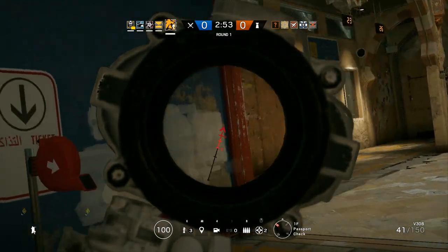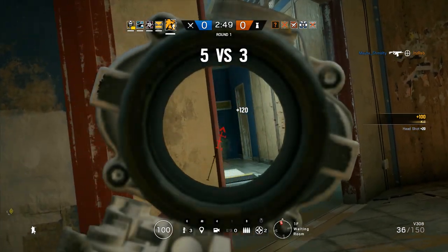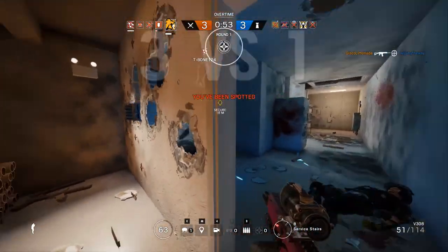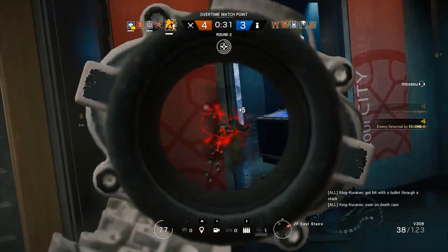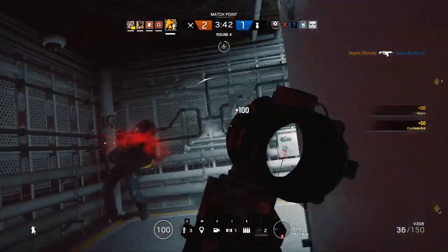For the most part, I like to sneak around away from the objective and search for roamers, because it's a lot easier to get the drop on them and catch them at a bad time. Especially if you have a shield teammate like Blitz to poke around and blind them when they can't move, or a Fuse to blow the room they're in. Timing is key, so be sure to peek or send your teammate in as the device is counting down, as this is usually when enemies scramble to find a new angle.